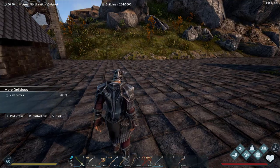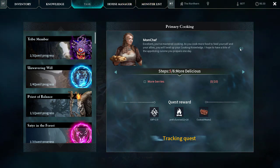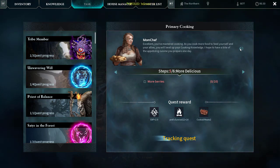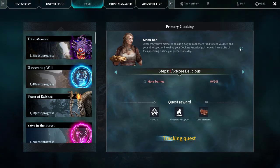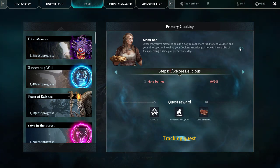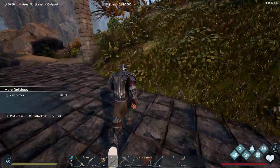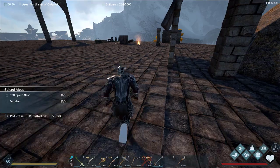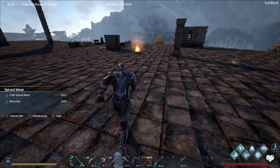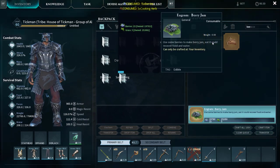NPC says: 'Excellent! You've mastered cooking. As you cook more food to feed yourself and your allies, you will level up your cooking knowledge. I hope to have a bite of the appetizing cuisine you prepare one day.' Maybe I'll give you a little bit! So let's go pick some berries from these bushes right here — go ahead and pick them up. Now we need to make some berry jam, let's go back to inventory and make about five of them.